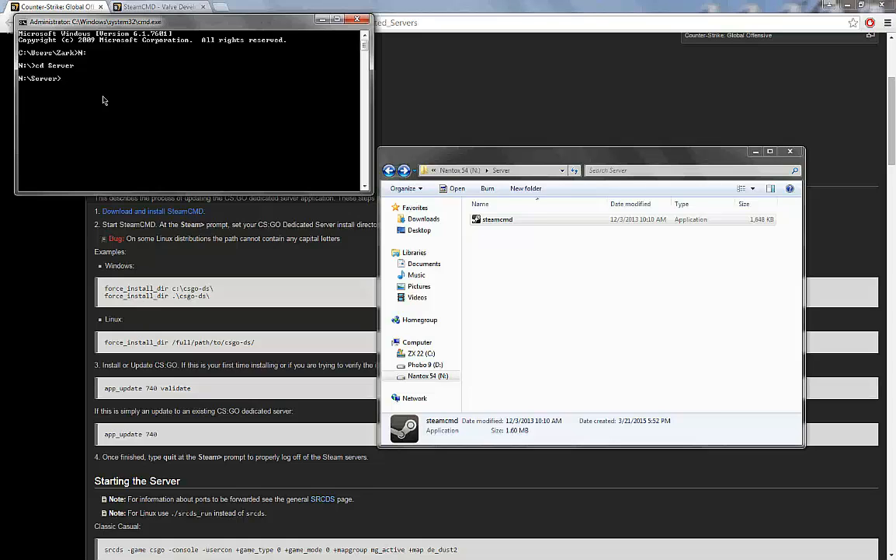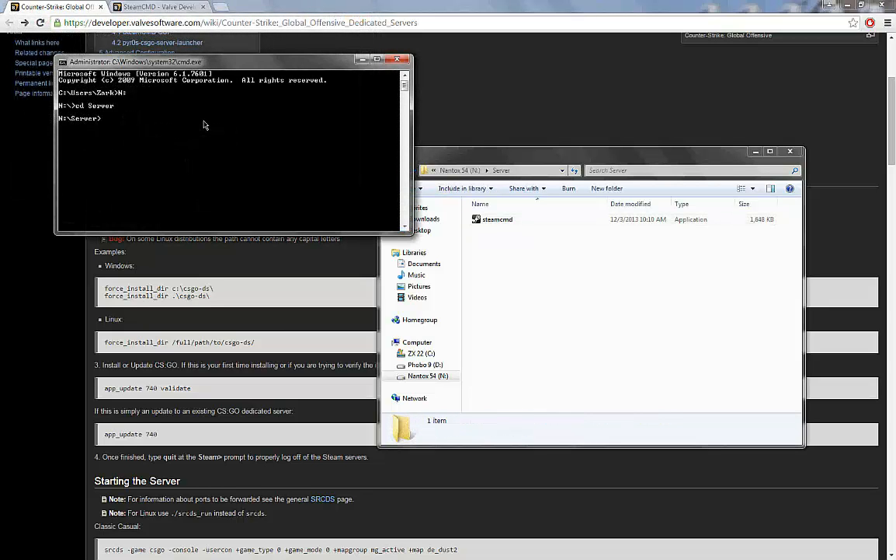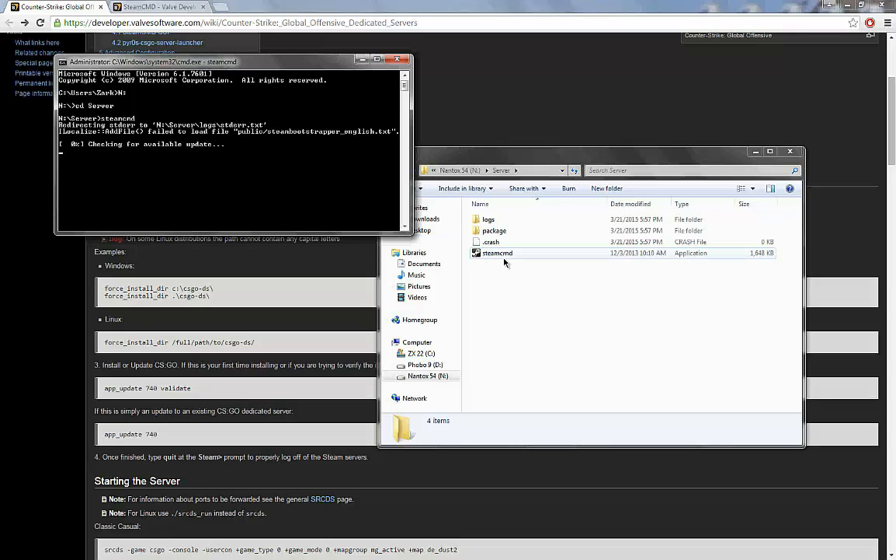To make sure we are in the right area, you can type in DIR. SteamCMD is here. So now that we have this going, once we're in this directory, type in steamcmd — that's all — and it'll run the file for us.